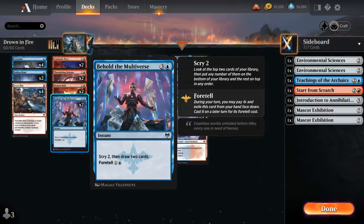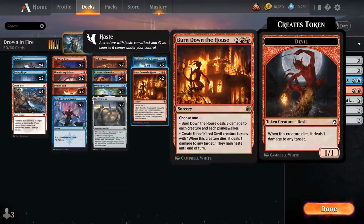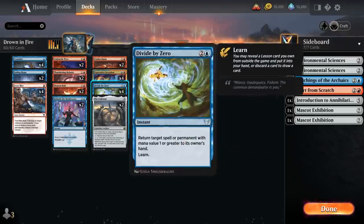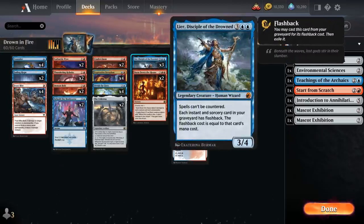Behold is also more flexible thanks to foretell. Two copies of Burndown the House as an extra sweeper dealing five damage to each creature and each planeswalker, or we can make three 1/1 Devil tokens that deal one damage to any target when they die — giving us an extra win condition especially in control matchups. Our three copies of Lear we typically want to play with a lot of mana available, so we can protect it with Divide by Zero or Fading Hope so it doesn't immediately get removed before we get value.